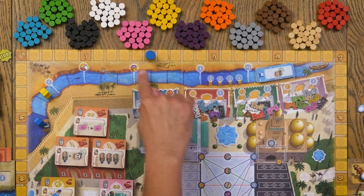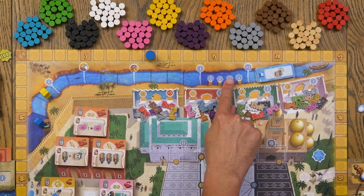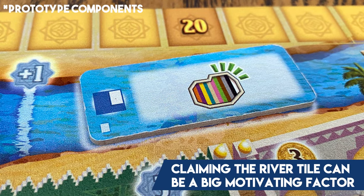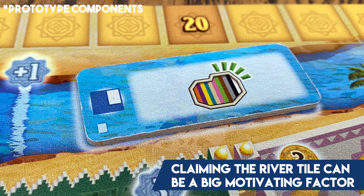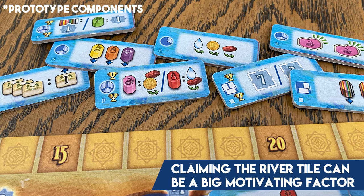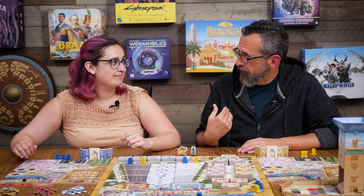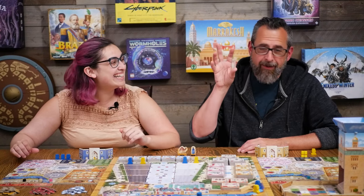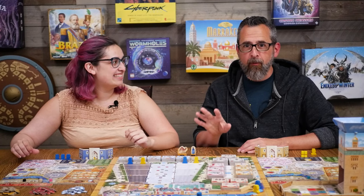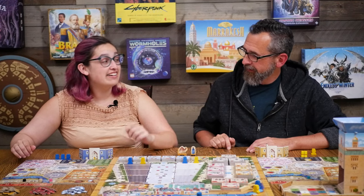At the end of the season there's a significant river evaluation — whoever's furthest on the track gets a river tile, usually some significant power. That's the biggest reason to move up that river. The river is my core philosophy in this game. Depending on what those powers are, you might really want to go up that river.